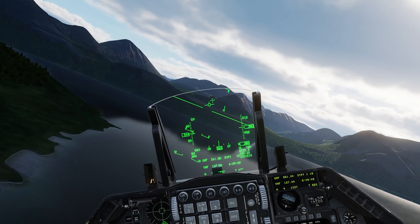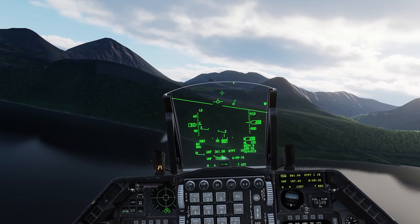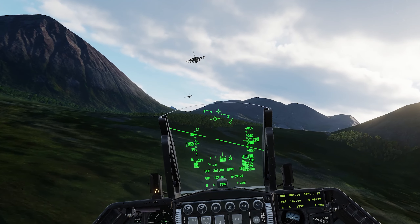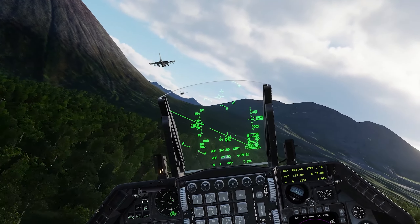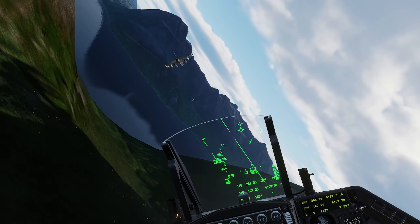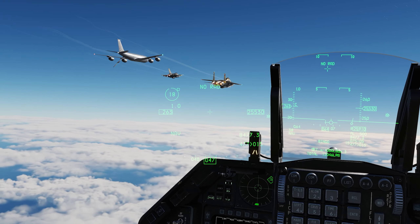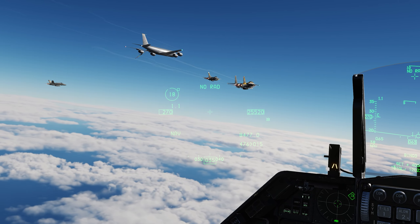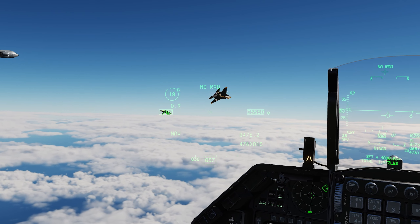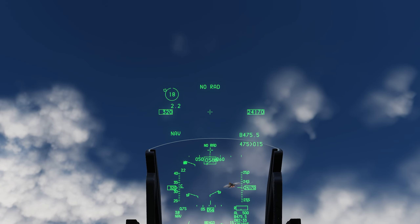How is the Cola map's performance? The Cola map delivers exceptional performance with minimal stutters, even during low-level flights. While this smooth experience may be partially attributed to its streamlined asset usage and varied quality in certain areas, it remains a standout in terms of performance. Using my Nvidia 4090 on max graphics at 2K resolution, I typically maintain an average of 100 to 140 frames per second over Cola's most detailed regions. This marks a significant improvement from when the popular Syria map first launched, which was initially faced with numerous performance issues and frequent stutters.